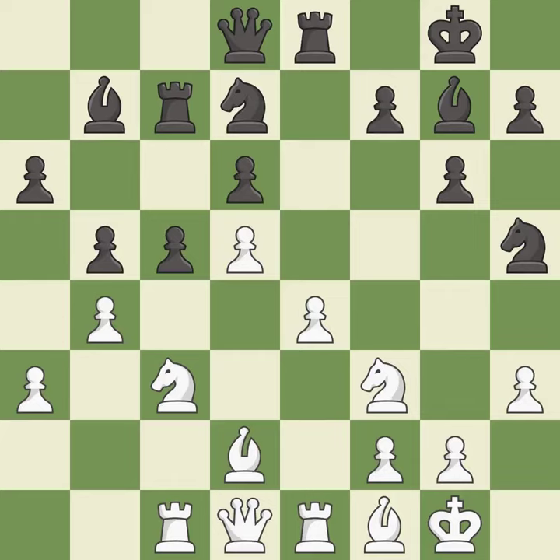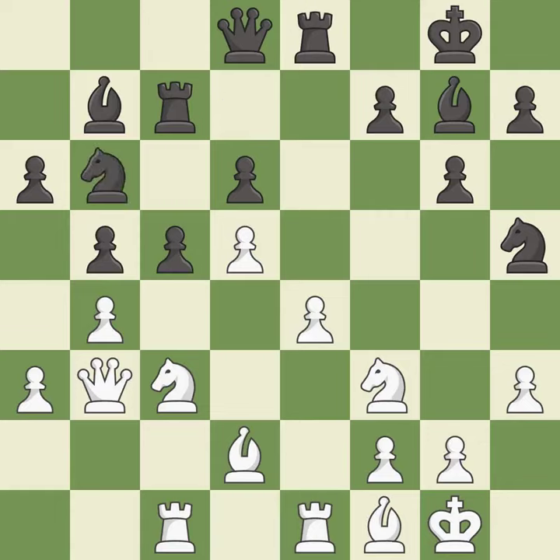It is a miss. This connects the rooks, which helps them coordinate together in the future — it is best. This misses an opportunity to centralize a knight so it controls more squares — it is an inaccuracy. This is an equal trade — it is best. Recaptures. This threatens to kick a queen — it is best.